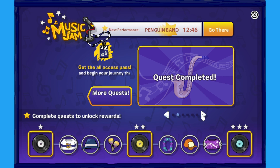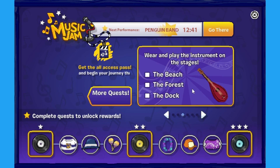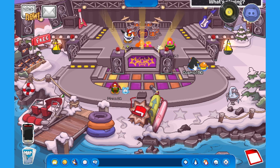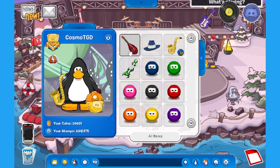Let's go ahead and do the next one. It looks like it's the same process — collect the instrument, then play at the beach, forest, and docks for every single instrument. As long as you remember those three locations, you'll be fine. I'll speed this up to make it quicker. And look — I did actually get the hat!